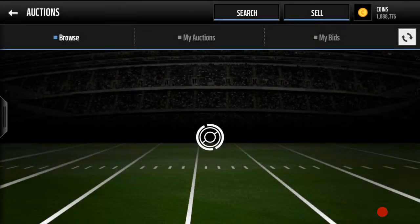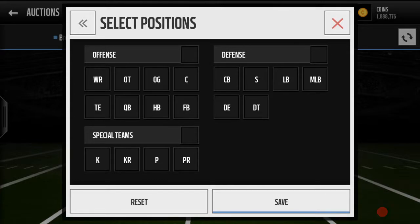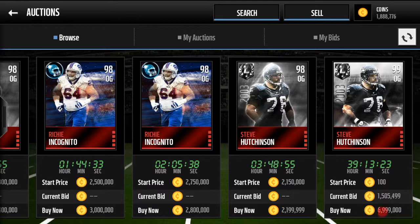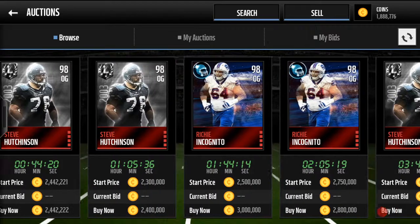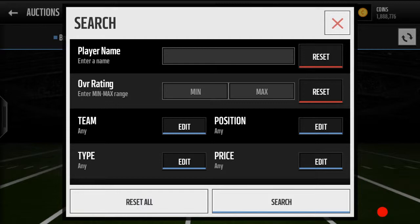Moving to Incognito — there are a couple of them out there just under 3 million coins. Let's spread out our search to 98 and above guards. There's the Hutchinson card, still pretty expensive. All the guards are pretty expensive. There's a Boss Hutchinson being bid on, currently at 1.5 million with two days to go, so it's not going to end there. These are good cards, but it's arguable at this point whether it's worth spending the coins. If you're just looking to increase your overall, that's basically what these guys are for. They will play better — you'll see small differences in gameplay — but it's just a pretty expensive upgrade to get at that position.